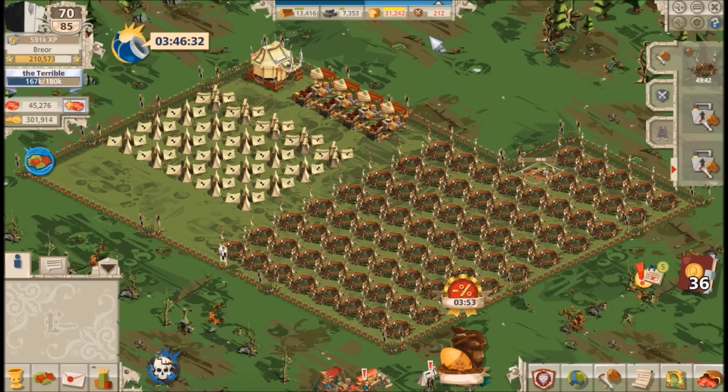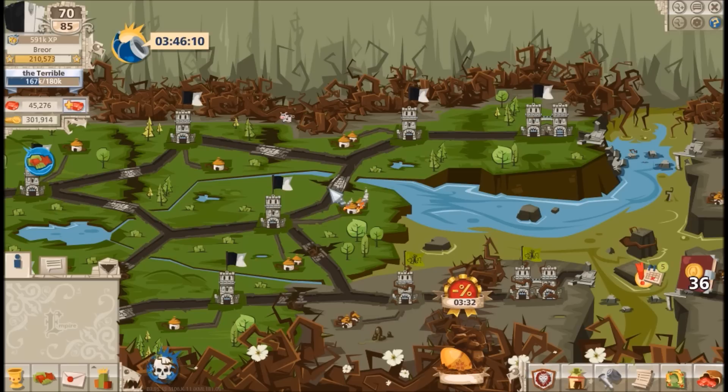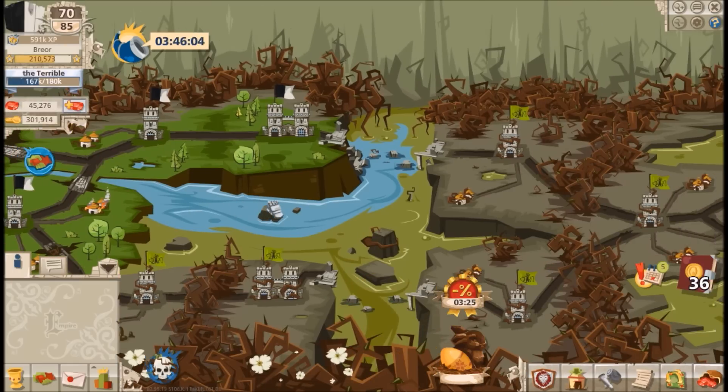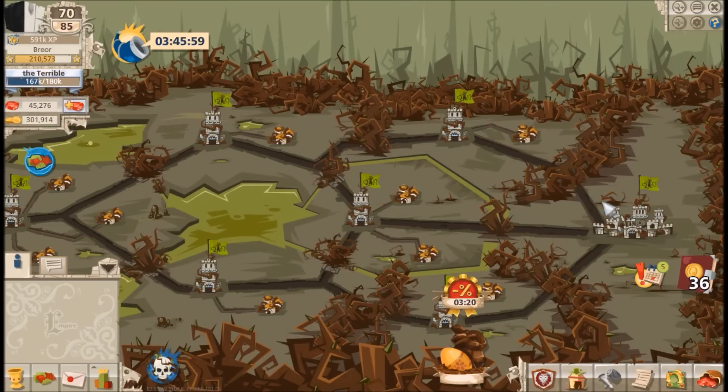I recommend bringing your morale up to about 180% before you start attacking towers. Let's return to the world map — it looks a bit different from the normal green map. You start at one end and liberate territories across the map; the ones with green grass are already liberated, and the gray muddy ones are still to be conquered.